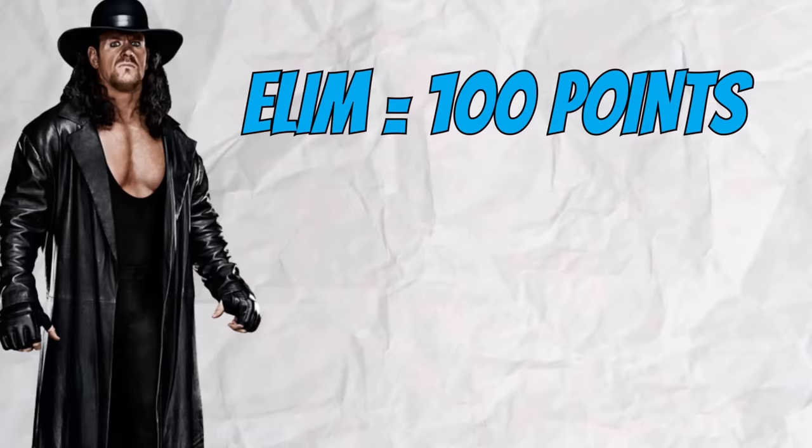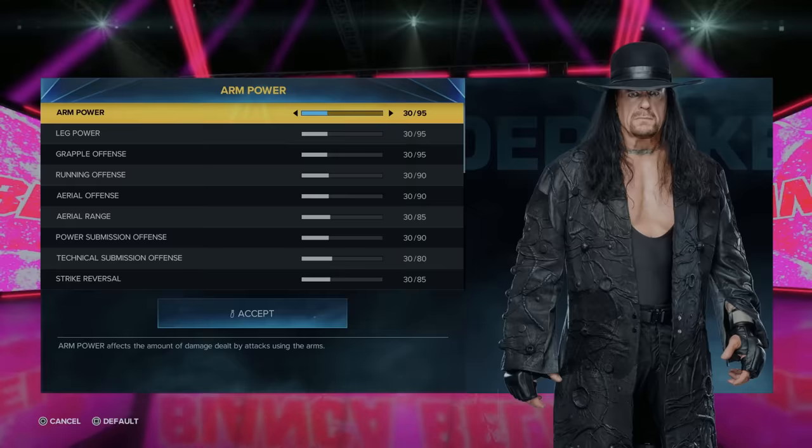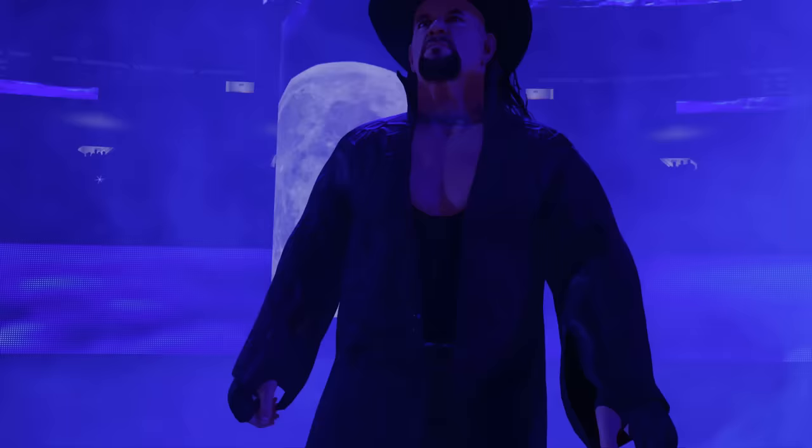And for every match that The Undertaker wins, we'll earn him 250 upgrade points. Once the 3 matches are done, we are going 1-on-1 with the final boss, Roman Reigns on Legend Difficulty. Every single Undertaker stat has been lowered to a 30 overall, the lowest it can go in WWE 2K23, making Undertaker a 30 overall. And here comes the Phenom, The Undertaker.